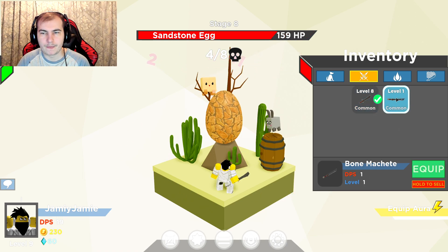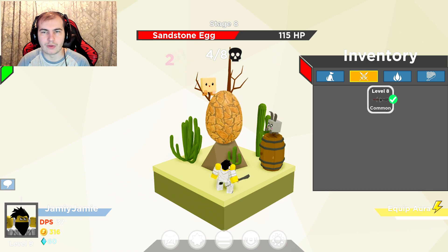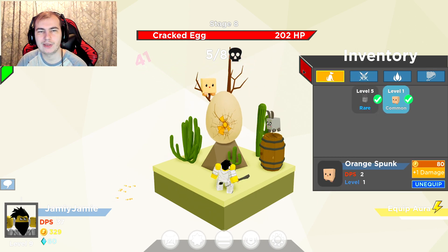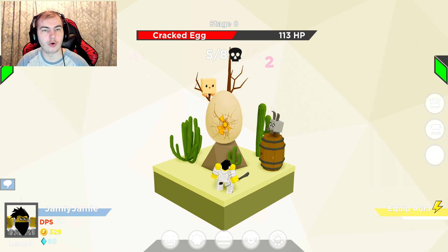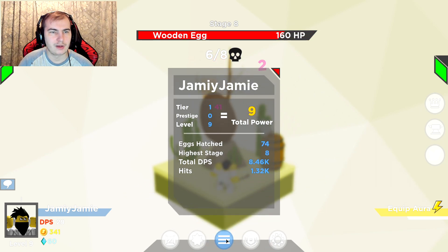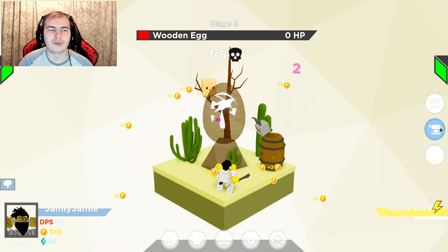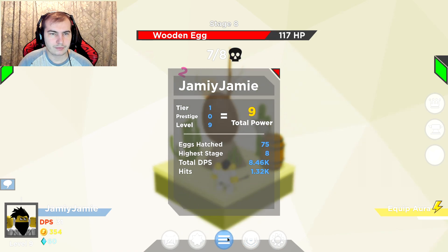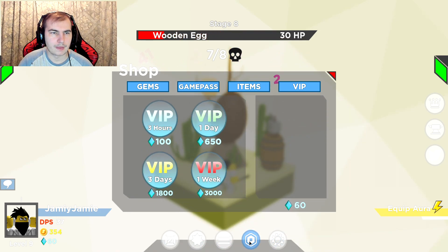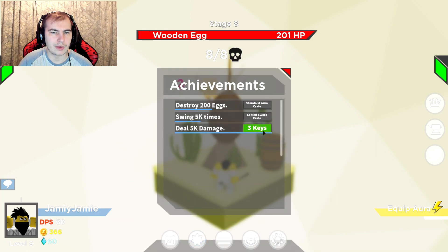This one's so much better. Hold to sell — might as well get rid of that one, just keep this one. I don't know how many pets we can have equipped, that's the only issue. I'm doing a lot more damage now. Tier one, prestigious zero, level nine — maybe that's the prestige, that might be the tier up. I don't know how to tell though. Three keys — nice, I'm not complaining.